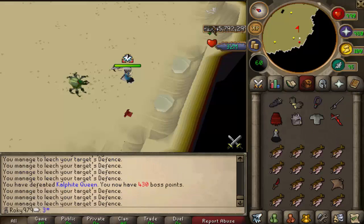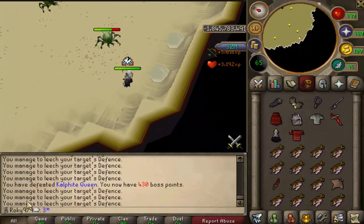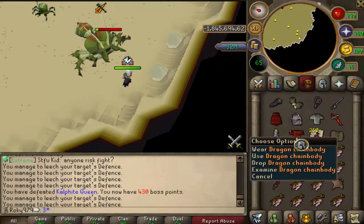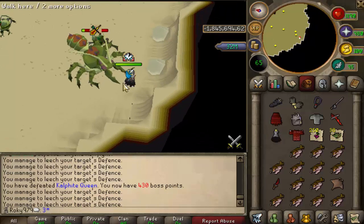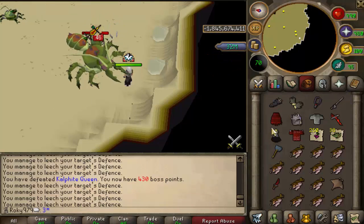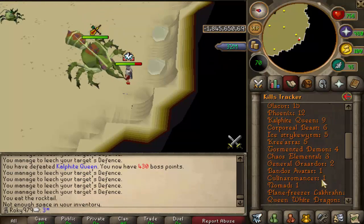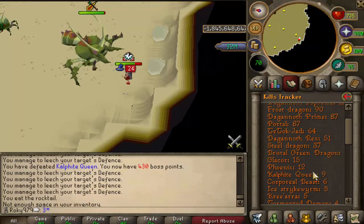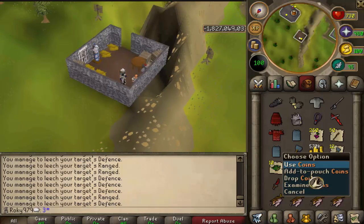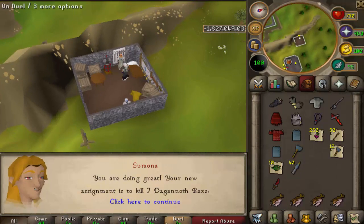New task: six Kalphite Queens. Dragon chainbody on our sixth KQ kill of all time - that is amazing! We killed like two here on the slay task and got a dragon chain. It's not very useful since I have a Torso, but it looks nice. Nine kill count and we got a dragon chain - just so good.